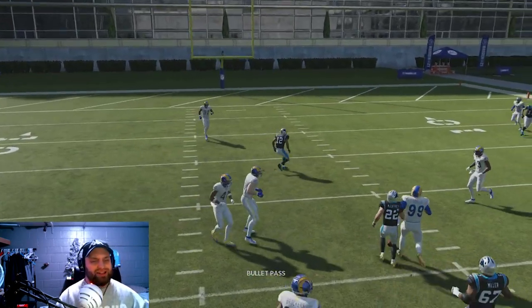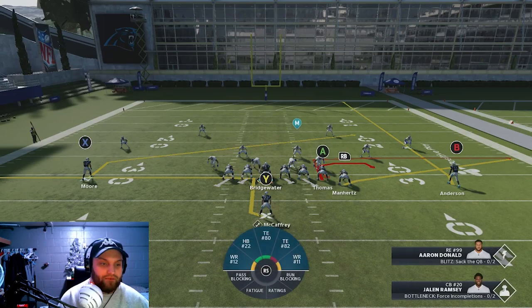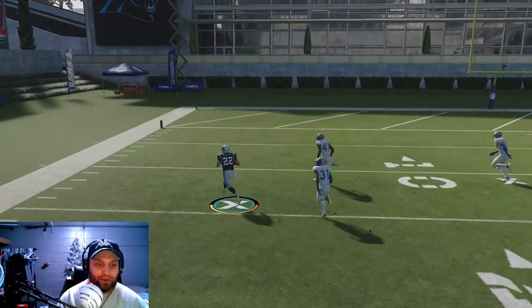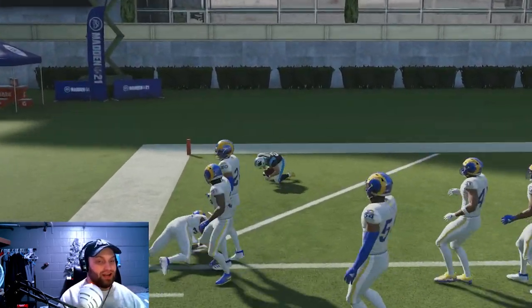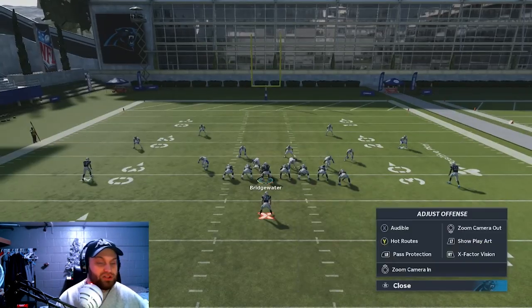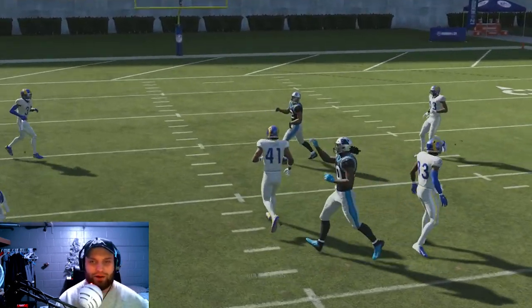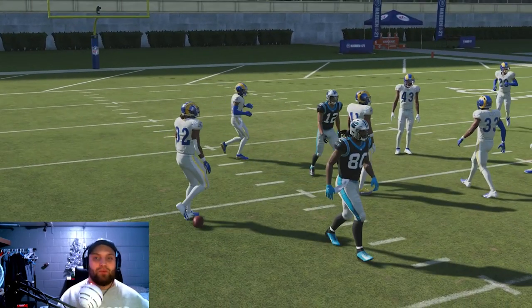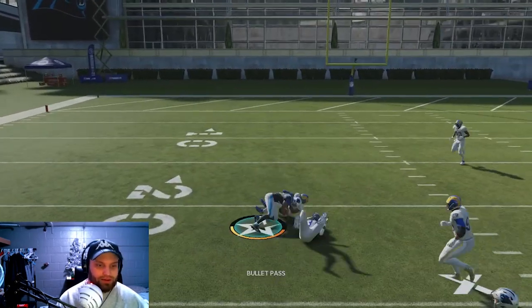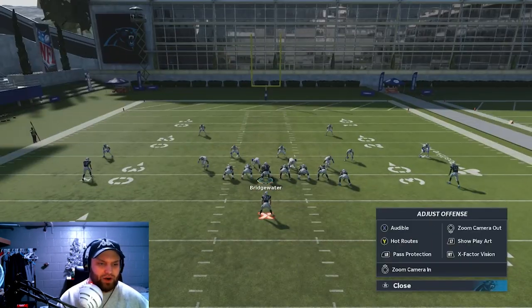The chances of this working are very slim, but it does work — I showed you in the clips. As you can see here we score a touchdown off of it. It's just not 100%, like most plays. Most money plays aren't even 100%, so this is more of a fun play. If you're going for fun, trying to hit your friend with a nice play and take them off guard, this is a great one. Sometimes it's just not gonna work — you'll get a normal slant where you can't do anything.